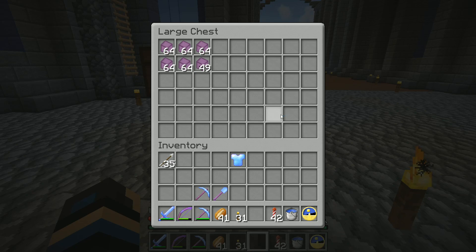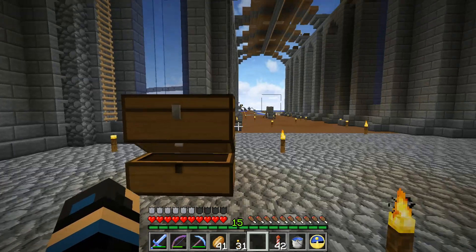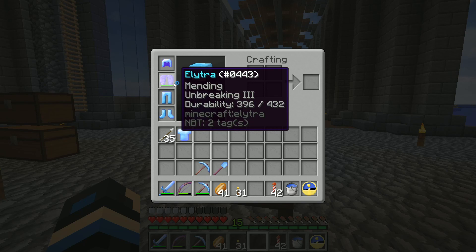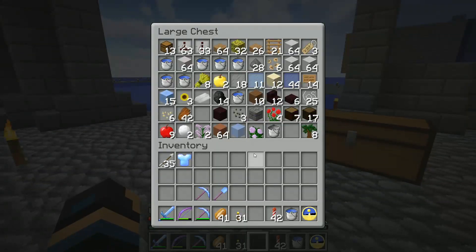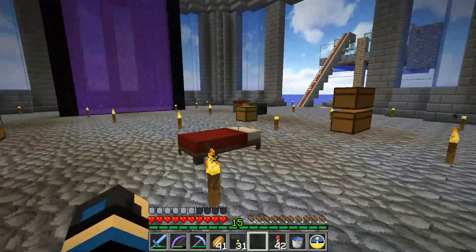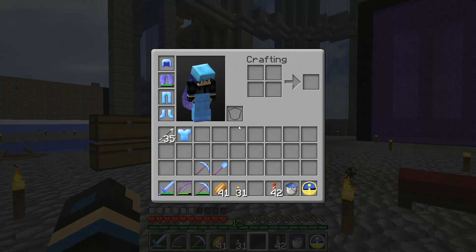I grabbed several shulker shells. I do have the command blocks on the server set so the shulkers drop 2 every time you kill one - it's at least 2, sometimes you get 3 - which is why I ended up with 49. I went and got a few stacks of that as well. And obviously I've got one elytra on me. There were some books and stuff too - I think the Sharpness 5 was a book as well.